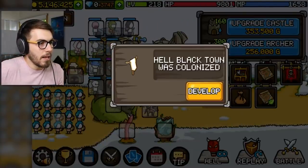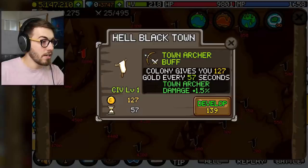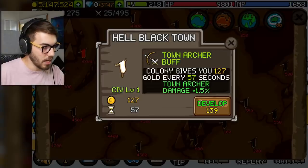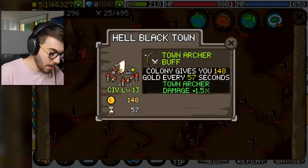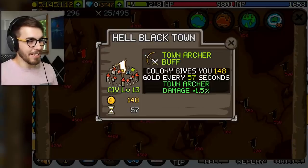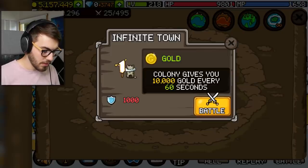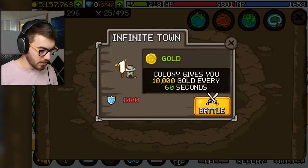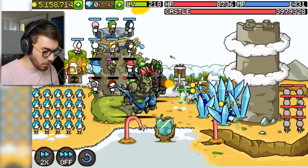Black Town was colonized. I don't know how I feel about colonizing Black Towns — that does not sound like a good thing. I think we stopped doing that a long, long time ago. Colony gives you 127 gold every 57 seconds, Town Archer damage plus 1.5%. It doesn't get any better, but you might as well develop it — it's super cheap. Infinite Town — colony gives you 10,000 gold every 60 seconds. I cannot beat Infinite Town, but it would be fun to try anyway. Look at that tower — pretty cool!